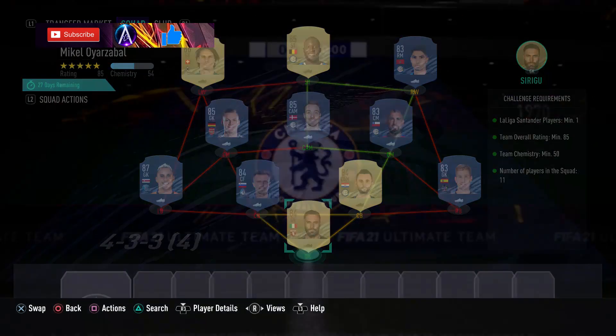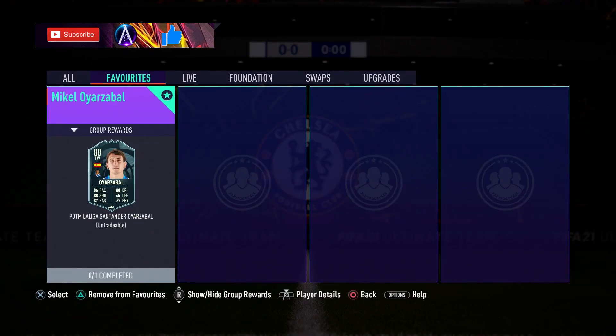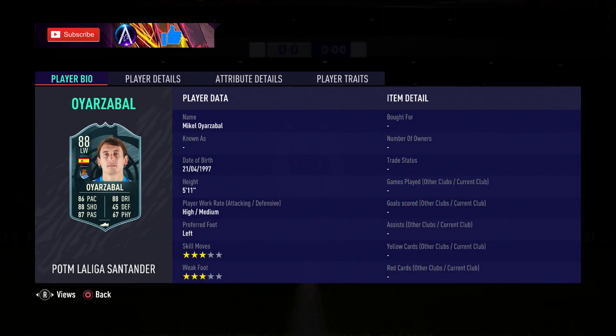So there you go guys, that is your solution for Azubar — in there for a month. Let me know if you're picking this card up. Did you pick up Ansu Fati? There are a couple of days left on him — maybe now that you've seen this, you might go back to Ansu Fati. Let me know in the comments down below. Smash the thumbs up button, subscribe if you haven't already, because we have Road to the Final content coming out very soon. I'm sure there will be an SBC, so I'll see you guys on that one. Peace.